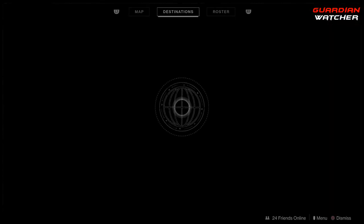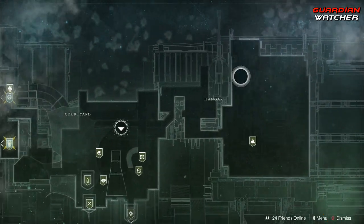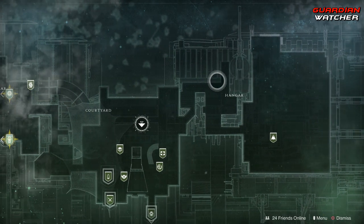Xur is located at the Tower, or at the Traveler, in the hangar in this general area. Let's go find out what he has this week.